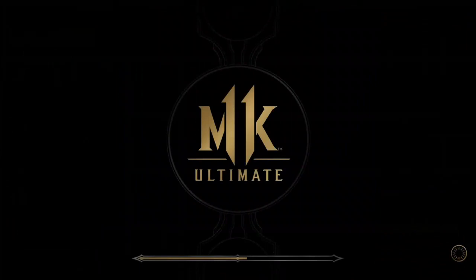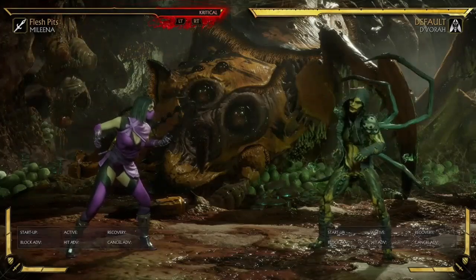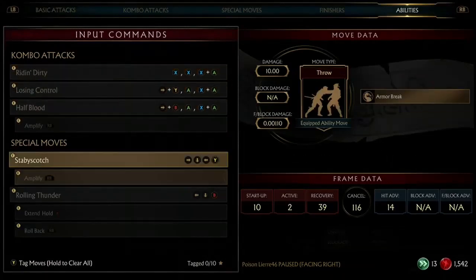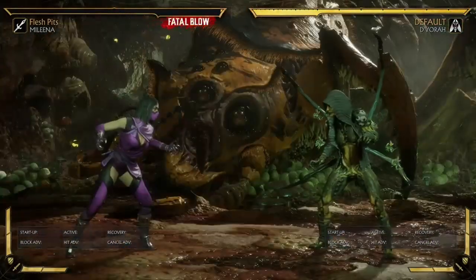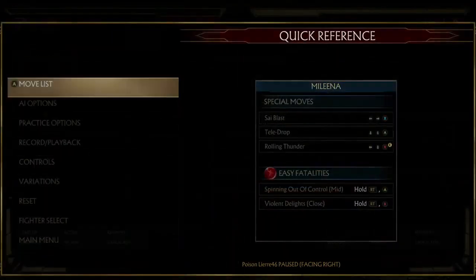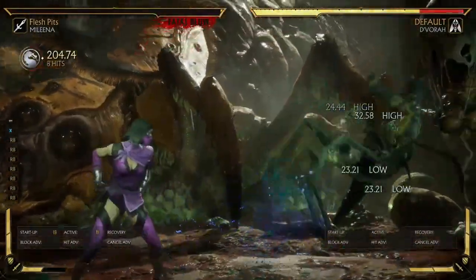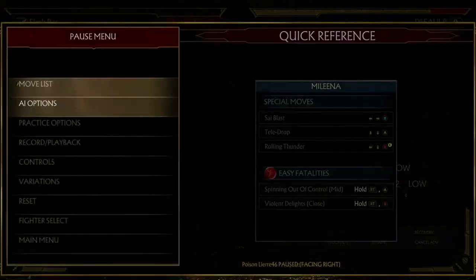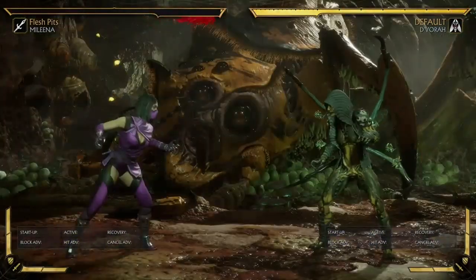Now let's get into where things really get interesting — where we have custom moves equipped. The first variation I'm showing has her extended strings, her command grab (stabby scotch), and her unusual ball roll called rolling thunder. This is probably my favourite variation. A lot of people will have this exact variation but with the low side toss instead of rolling thunder — I just don't really like the low side toss because it replaces the regular side toss, and I think the regular side toss is just such an amazing projectile. So I like to keep it and just throw in something else.